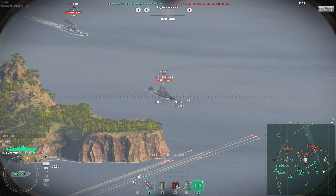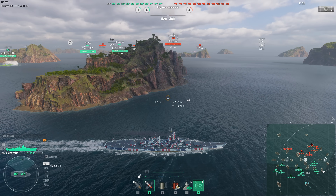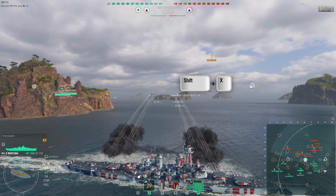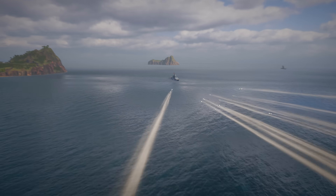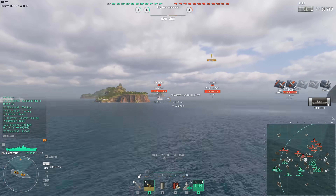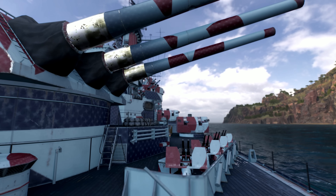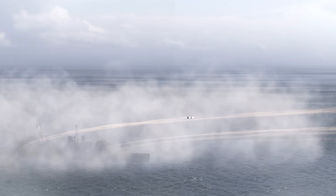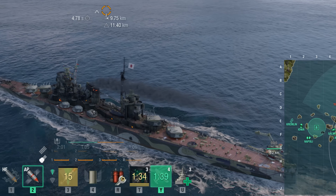What if your target is setting a smoke screen or is about to leave your spotting range and your guns haven't reloaded yet? Press Shift plus X to lock the crosshair onto a single spot. You'll be able to fire at the spot where your opponent was last seen. But don't forget that shell dispersion increases twofold if no target has been locked onto.